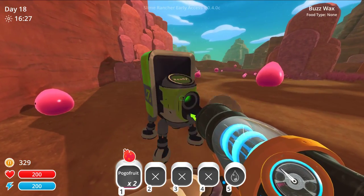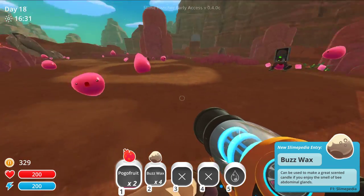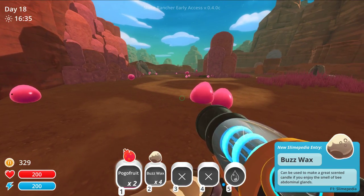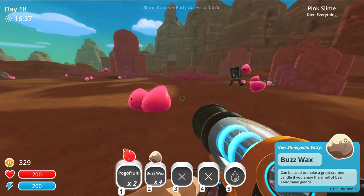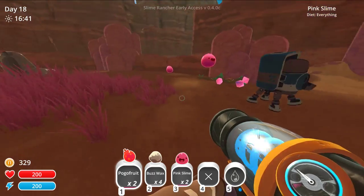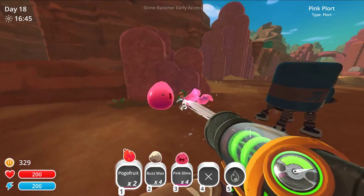But right now I've got some dancing machines here. Ooh, buzzwax? I don't think I've ever seen that. That can be used to make a great scented candle if you enjoy the smell of bee abdominal glands. I don't know if these things can eat any of that, so just to make sure, let's get these slimes out of the way.